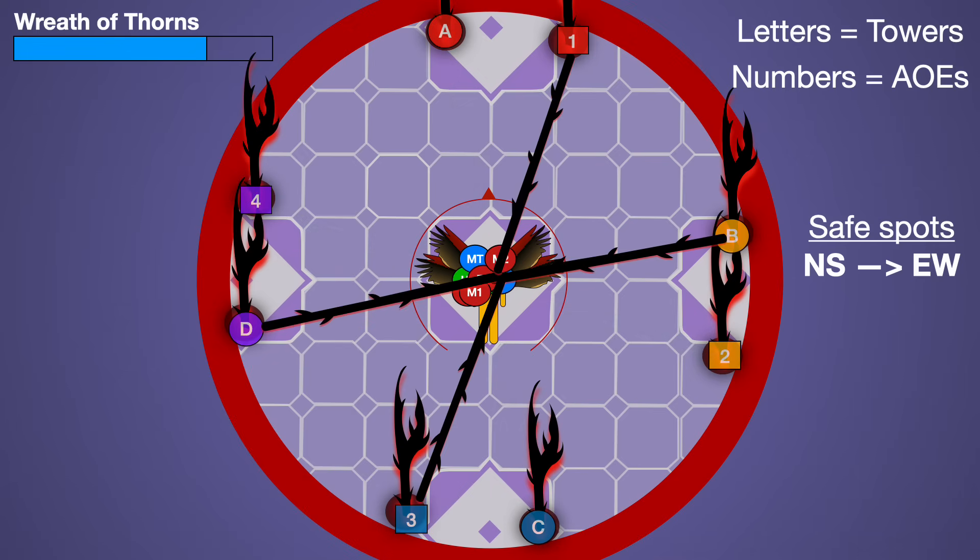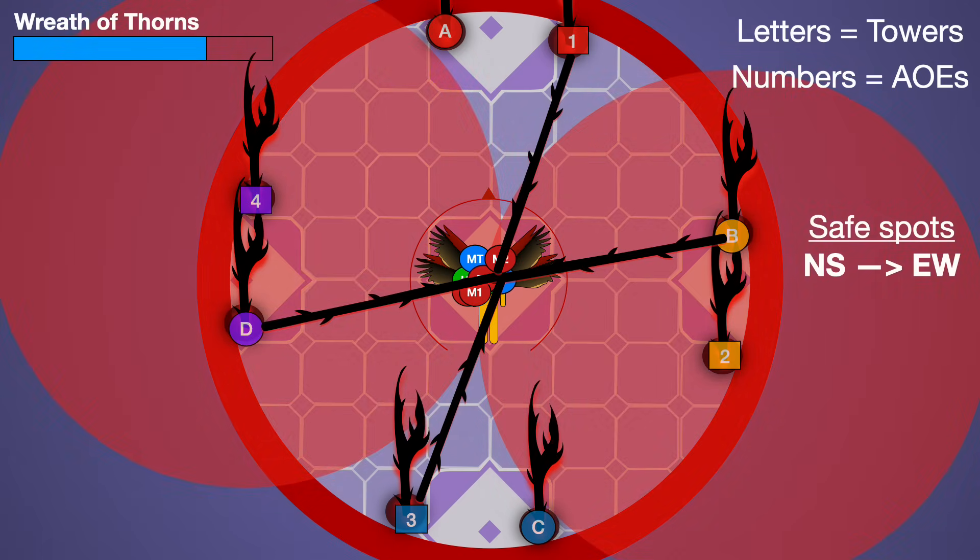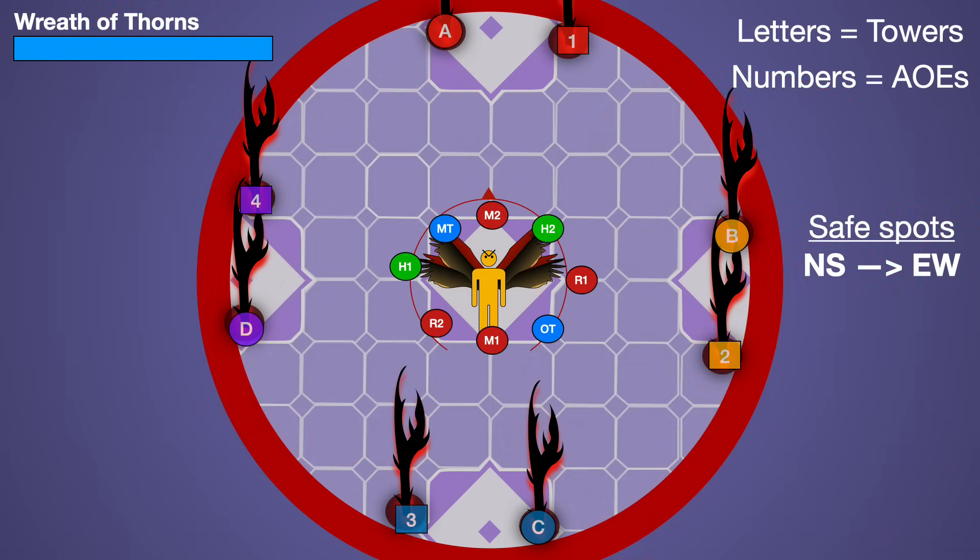The second set of AoEs and towers are then tethered. There is room for melees to try to get uptime during this mechanic, but it is a little risky. As the cast of Wreath of Thorns finishes, tethers appear. Every tank is tethered to a healer, and every DPS to another DPS. When you stretch these tethers far enough, they break and a mechanic happens depending on the orbs above their head. One tank and one healer will have dark orbs — stretching those tethers lets off a massive raid-wide hitting everybody and gives them a magic vuln up, meaning they can't take damage from other sources for the next three seconds.